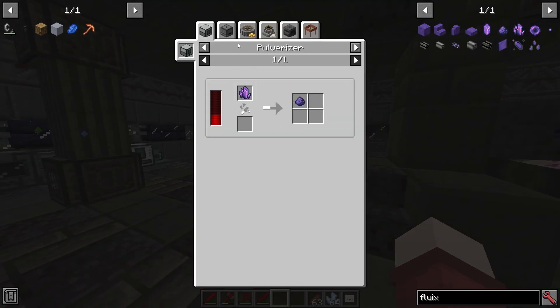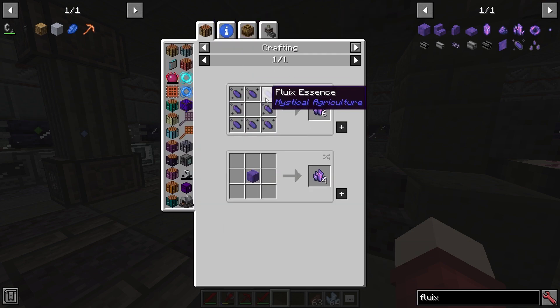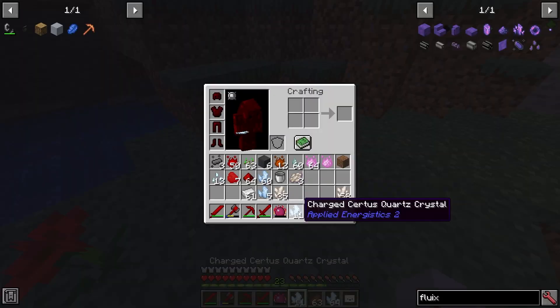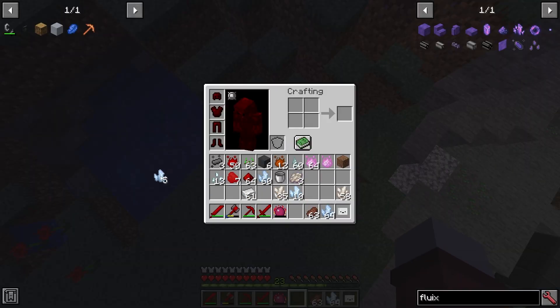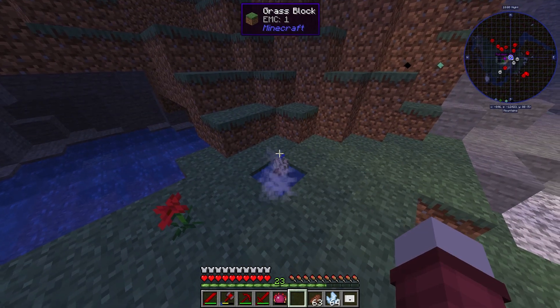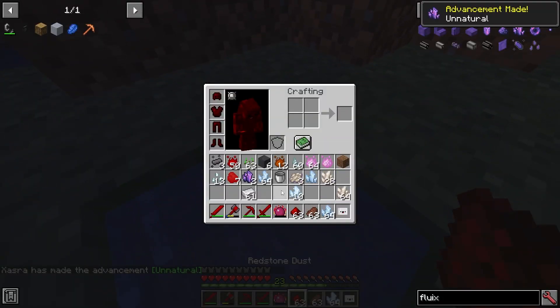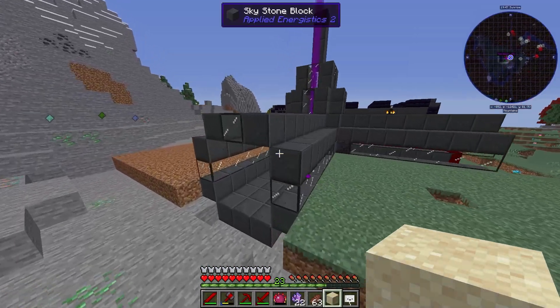Okay, so we need fluix dust. How do you get fluix crystal? Drop one charged certus quartz, plus one certus quartz, plus redstone dust into a puddle next to one another, and wait a moment to receive two fluix crystals. Charged certus quartz, certus quartz, redstone — and then it should make it. Oh, it already did.